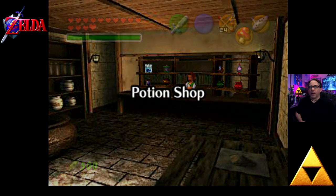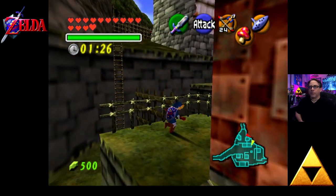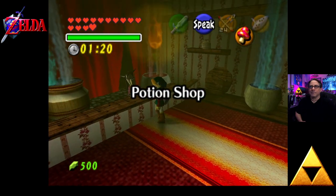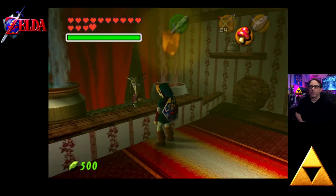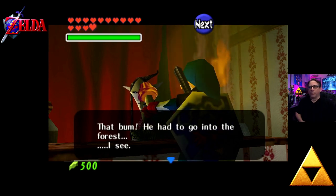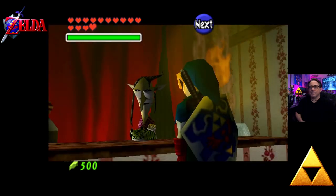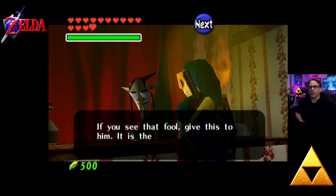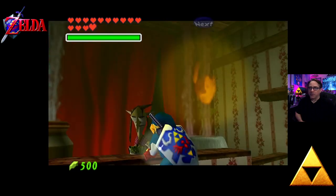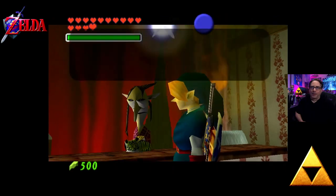I gotta talk to her first. That bum had to go all the way to the forest. She says give it to her now. She hands over the strongest medicine she's ever produced, though this potion will not work on a monster. We have the Odd Potion. We have to go back to the Lost Woods. This quest is crazy, but it's cool.